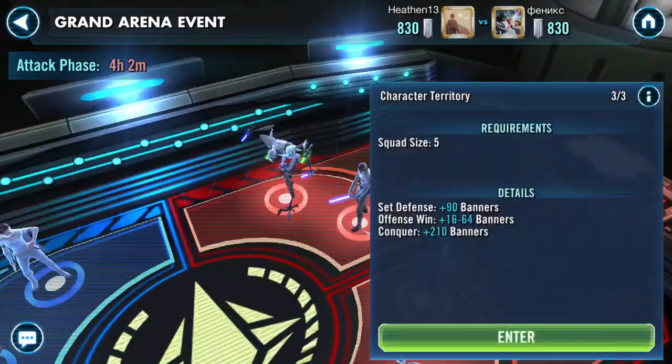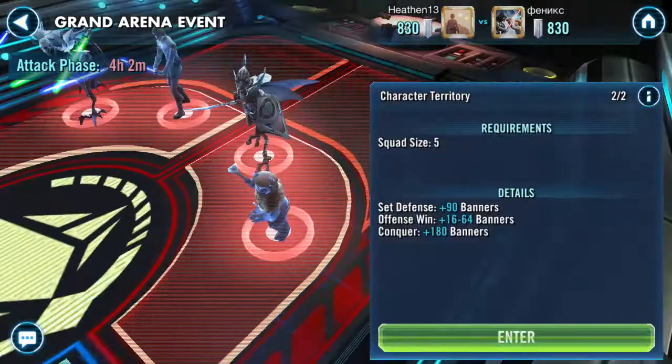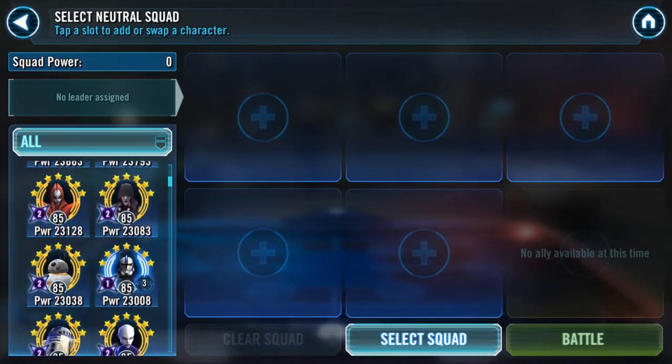So what did he leave for me? He left a CLS squad with Wigs, a General Grievous squad — only 2 of his Sep droids are Relic and his Grievous is Gear 11 with only 20,000 health. We have a basic Bounty Hunter squad with his Relic Boss. Down here he left his Geos and some Ewoks. You know what I do when I see those Ewoks — it is time for Nest.